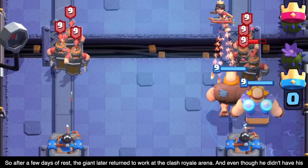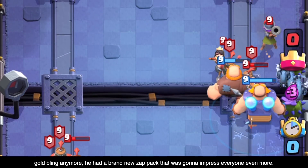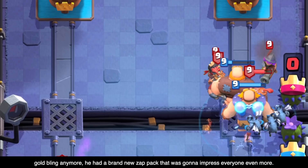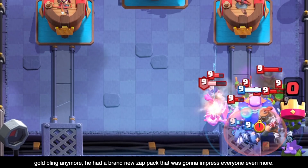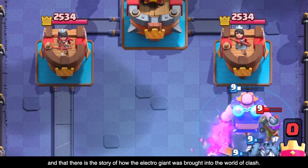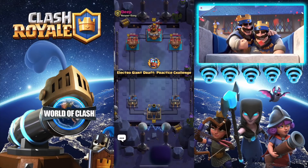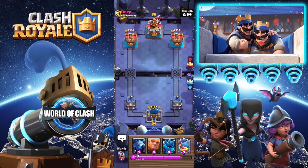After a few days of rest, the Giant returned to work at the Clash Royale Arena. And even though he didn't have his gold bling with him anymore, he had a brand new Zap Pack that was going to impress everyone even more. And that is the story of how the Electro Giant was brought into the world of Clash. I really hope you guys enjoyed the 100th troop origin story, which is the Electro Giant.